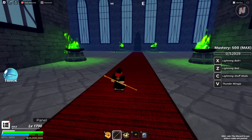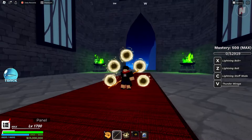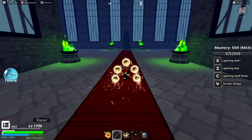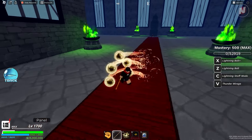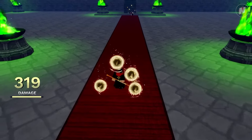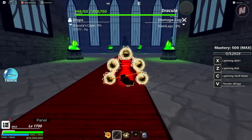Lightning Staff Mode gives you lightning effects and buffs your damage. And lastly: Thunder Mirage. Once you have this activated, you can throw thunder bolts at targets - it has a really good range.